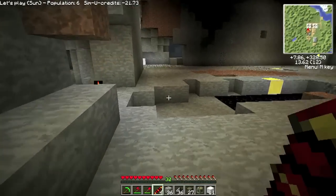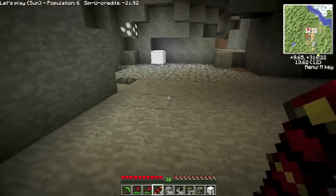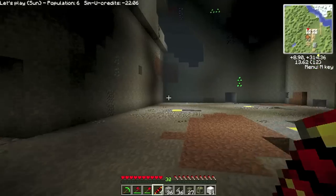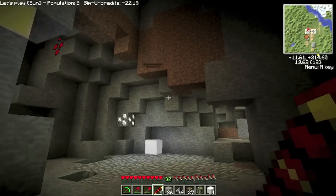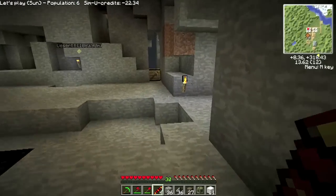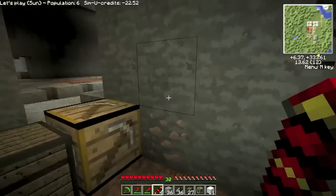I came down here early and found another lava pit just right in front of where they're going to mine, so I pulled some lava out and then just cobbled it over. Because I think the mine is up to level 7 now, so I kind of don't want to lose her in a pit of lava. Because we're getting lots of stuff coming through real quick now.